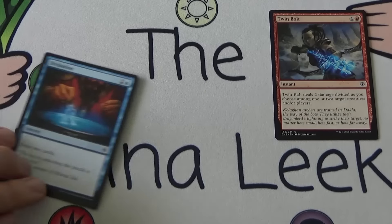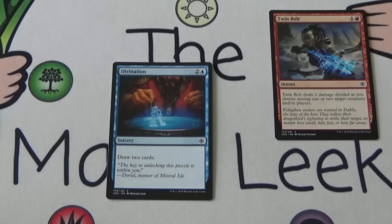Up next we have Divination — two and a blue for a sorcery: draw two cards. Everybody knows Divination, everybody loves Divination. It's a solid card, especially in a longer format like a multiplayer format. I don't think I'd ever first pick it, but I'd probably include it in basically every blue deck I ever play. Drawing two cards for three mana, even at sorcery speed, is really, really good.